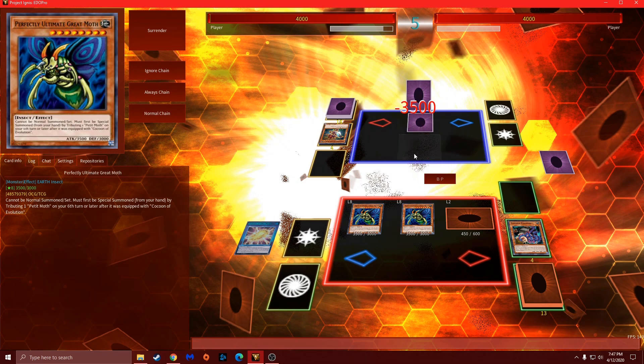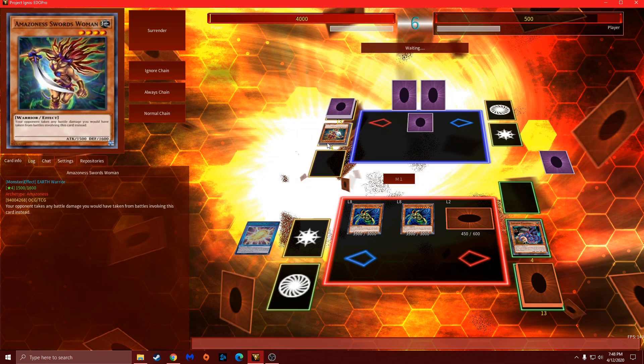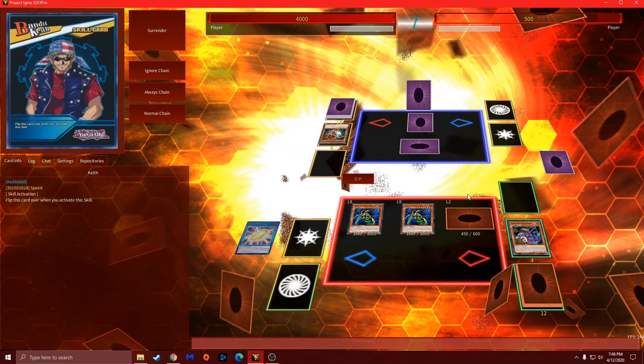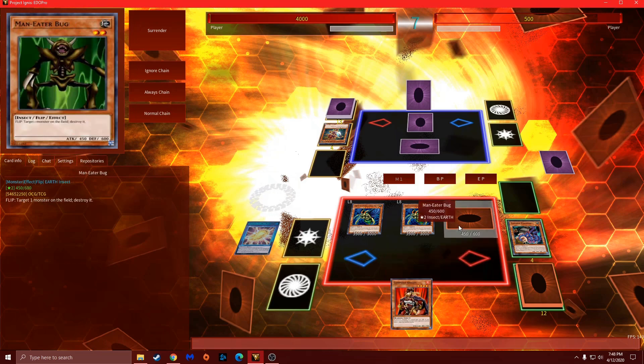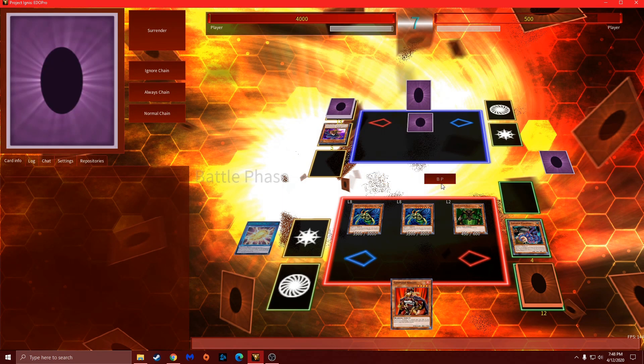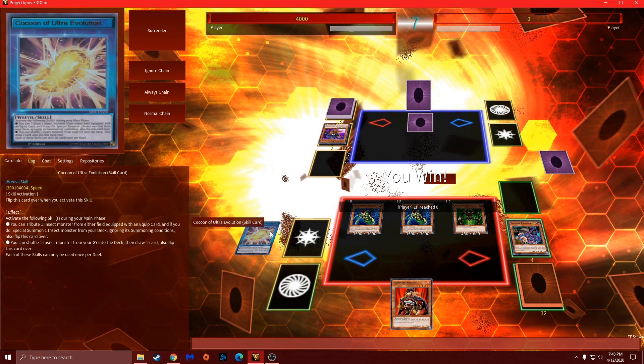Let's do some damage. Can she come back? No, she's set — that's a good card, but flip this over, pop this, and going for game. And with that said, that is how skills work.